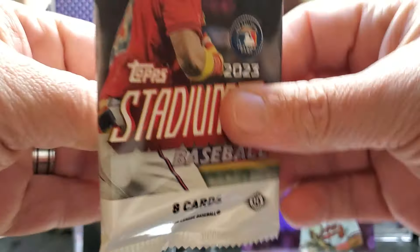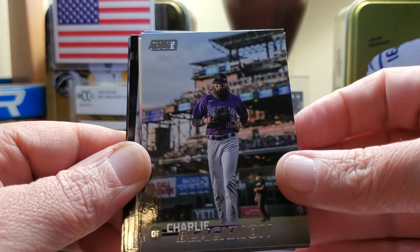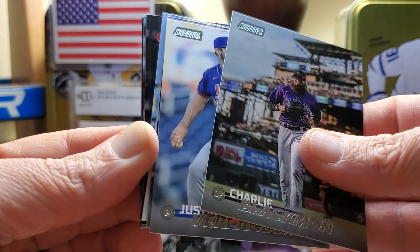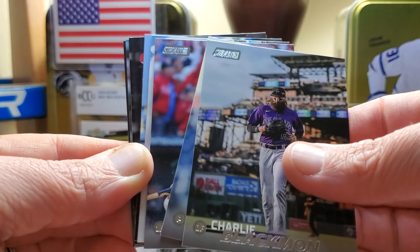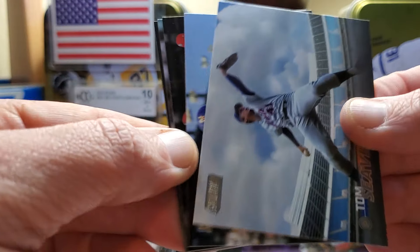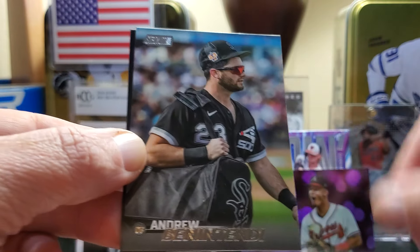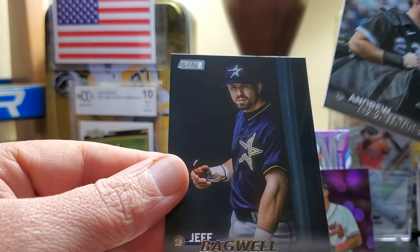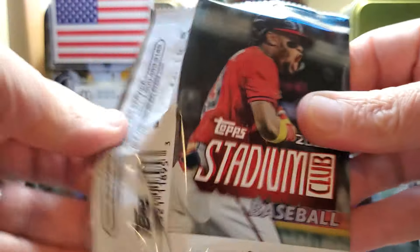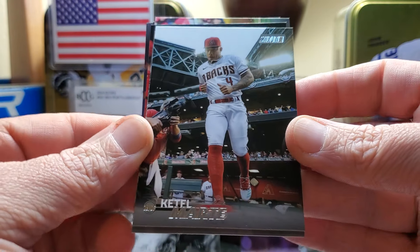Ten minutes in, I apologize. This is just so fun — I can't speed through it because it wouldn't do this product justice. Charlie Blackman, Justin Verlander, Rhys Hoskins. Tom Seaver — look at the clouds in that sky, that's beautiful. Francisco Lindor. Lars Nootbaar on the black foil — that's nice, the second black foil of the box. Andrew Benintendi and a Jeff Bagwell — legend. I love that there's old timers in this too. Last year's product I hit a Will Clark photo variation — they only make 200 of each of those cards, I think I got 70 bucks for it.